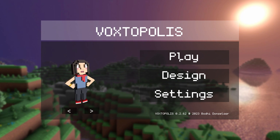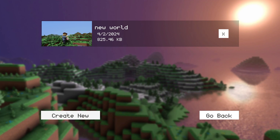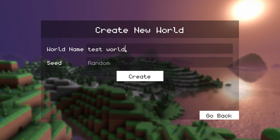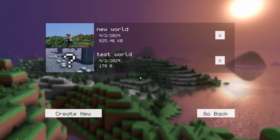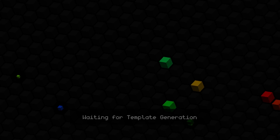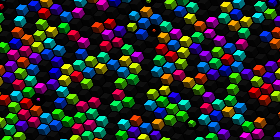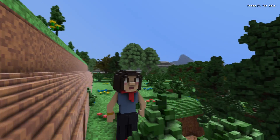Before playing, you can create a world, give it a name and a seed. After a small loading screen, with hopefully no frame drops, we now spawn in our world.